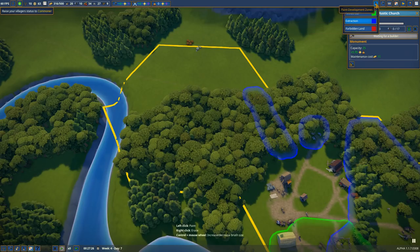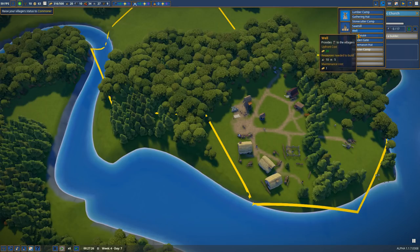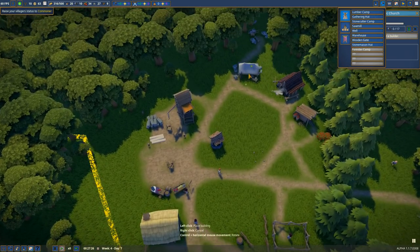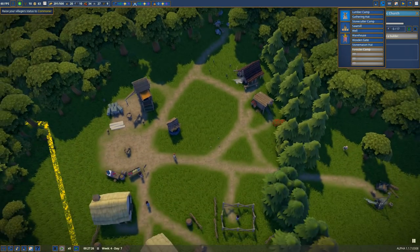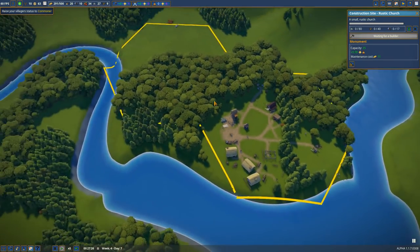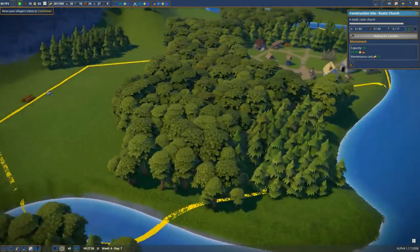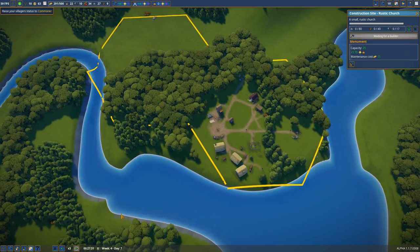I think this is okay. We're going to do — that is our only zone for that for the moment. A Stone Mason hut could be built — do it like this, there you go. We don't have the forest camp available yet because we don't have enough people. I just like to put down in this — look at this forest. This is a primordial forest right here. We're going to put a forester in there so that the forest will never properly go away.